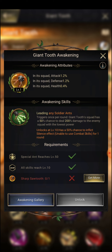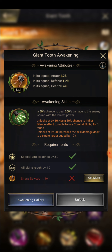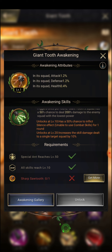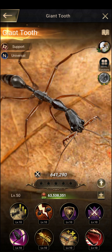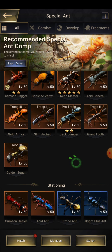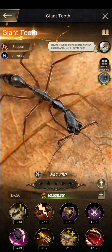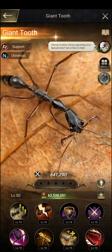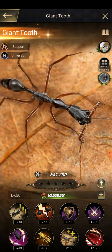Giant Tooth's beckoning skill has also been added, which can trigger once per round: the Giant Tooth squad has a 50 percent chance to deal 200 damage to the enemy squad with the lowest power. This skill awakening is why I prefer Giant Tooth over Slim Marker. For Slim Marker, there is currently no skill awakening available. Once you have the awakening benefit for Giant Tooth, that build cannot be replaced — you can use it in PvP battles.